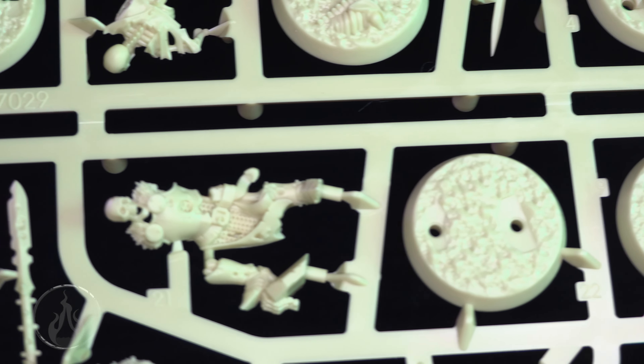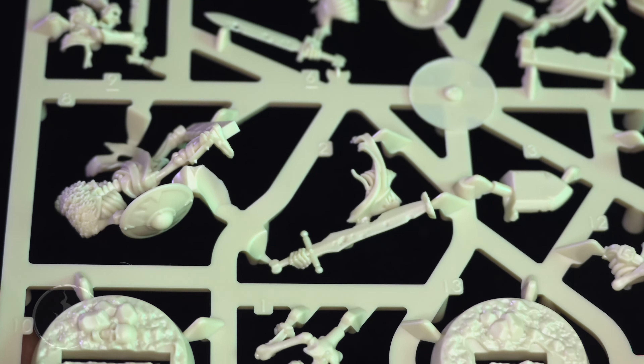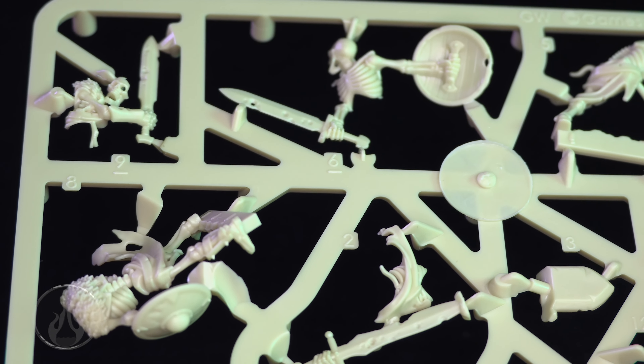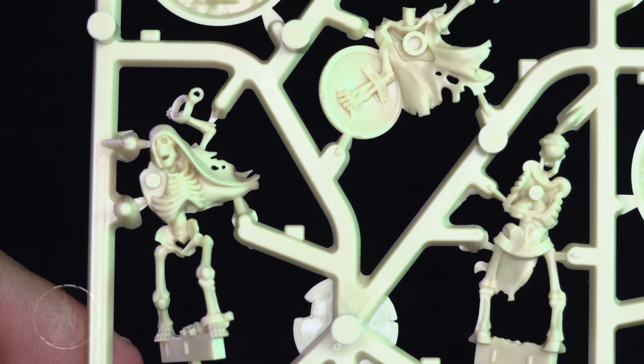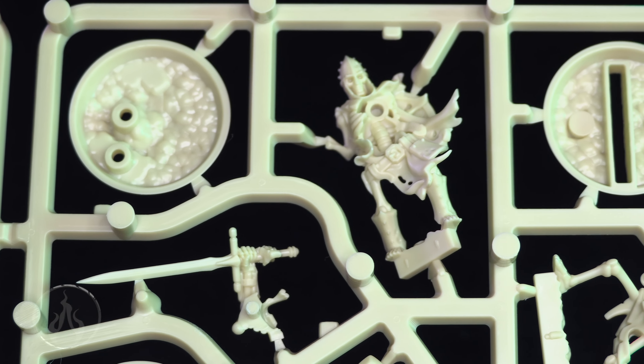Let's take a look at the Sepulchral Guard — this is the bone-colored plastic, these are the skeletons. There's not a lot of complexity in the assemblies but the detail is all there. These are highly detailed models — this is everything we've come to expect from the Citadel design team. Honestly, the models in Warhammer Underworlds are all fantastic. I don't think there's a faction where I've gone 'what were they thinking?' The atmosphere and themes they play with are really really fantastic stuff.